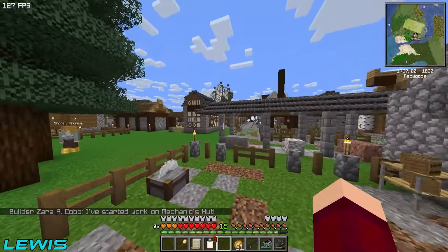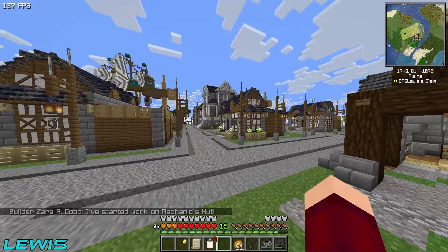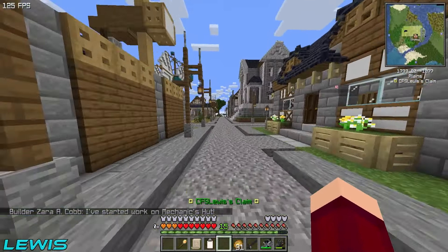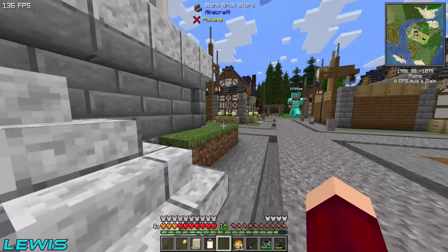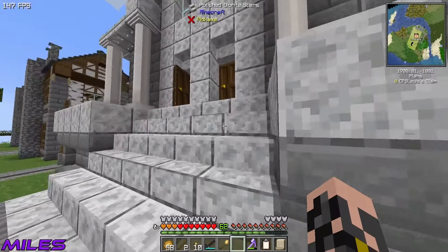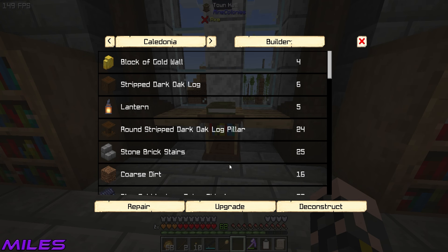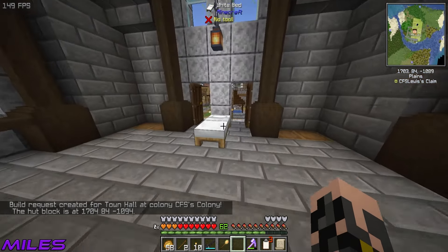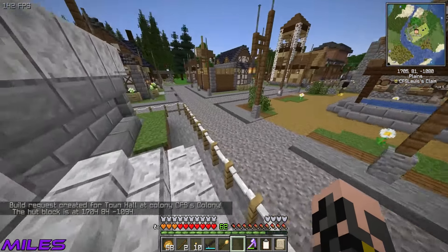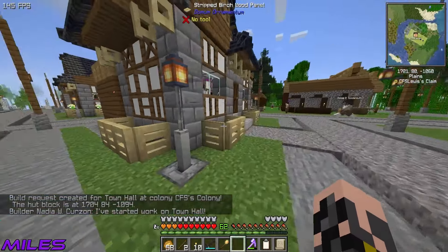We've got one more person to set working on this. Do you want your town hall upgrading — get into a cheeky tier four? Oh, my cheeky house that you're not allowed in! I think Nadia's tier four as well, so she should be able to do this. Upgrade! Oh, we're getting gold walls — and I think stairs are going to be gold too. Everything is going to be gold, Miles. You're going to love it.